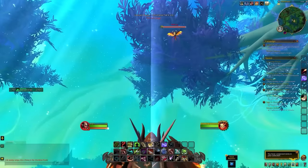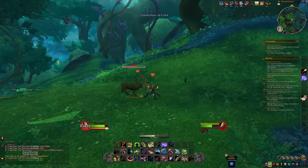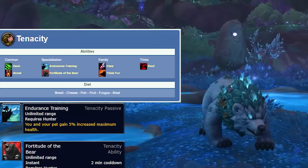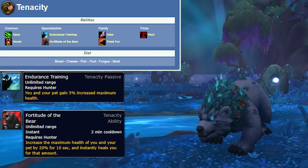Patch 10.2 has a bunch of new hunter pets that look absolutely amazing, and in this video I'm going to be running through 10 of those and how to obtain them. First up, we're going to talk about these dream bears, which are a bear type, so they will be a tenacity pet. The one we're going to talk about in particular is the blue coloration because it can only be found on one of the mobs within the dream.